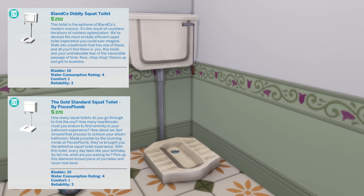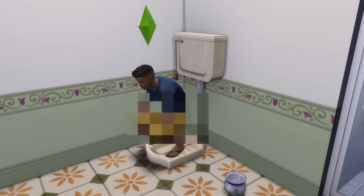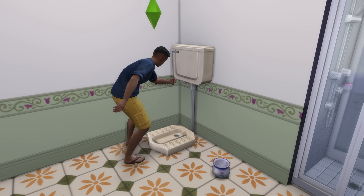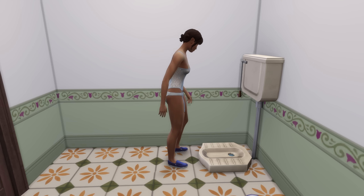Next up is an underused object, being squat toilets. These toilets are common in many Asian countries. Admittedly, the first time I saw one in real life was in Japan, and I literally didn't know what to do, so I stared at it for a while before going to find a toilet I understood. Anywho, they function just like your regular toilets, only your sims will squat to use them.